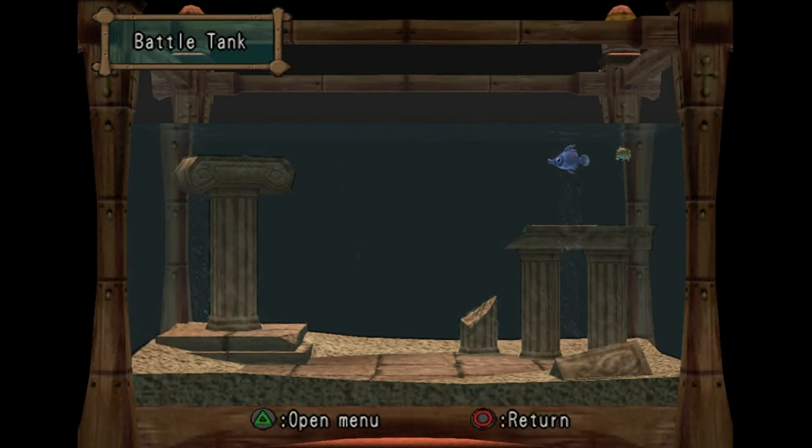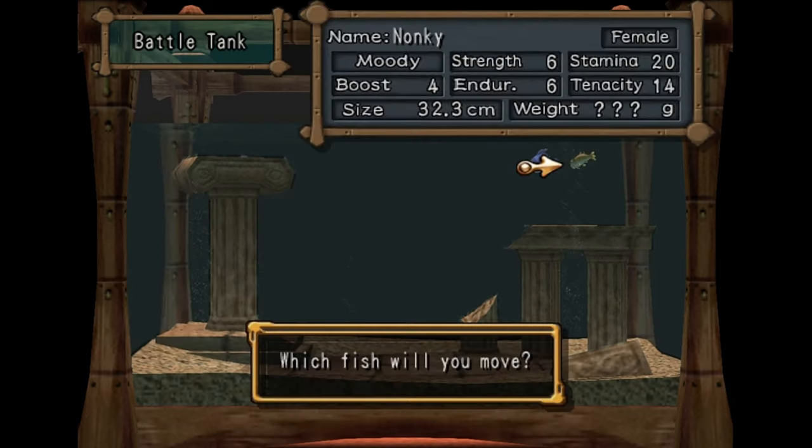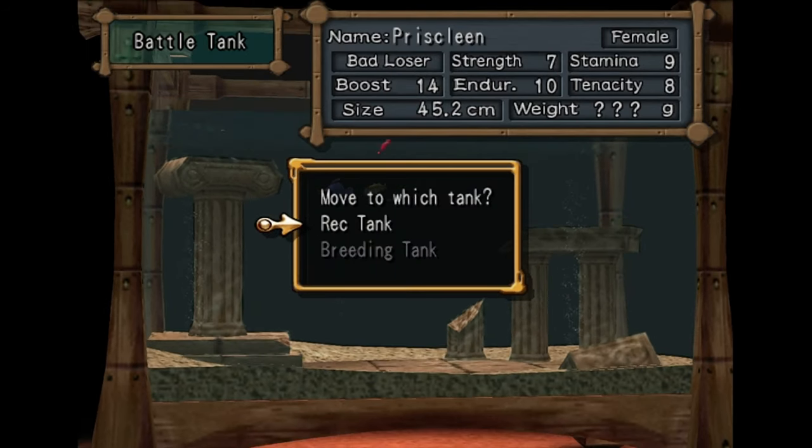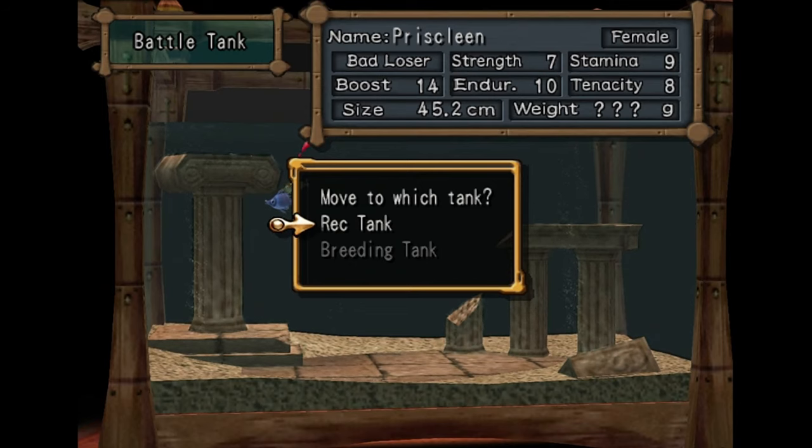What I recommend doing is you open up your menu and go to move to other tank. It doesn't matter which one you grab, but pay attention. When one of these fish starts to glow red, just spam move them over to the wreck tank because they can't actually kill each other here. So let them fight until one of them starts flashing red — you'll see what we mean in a sec.